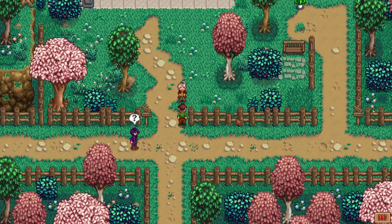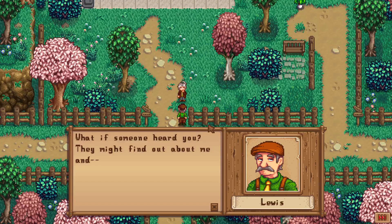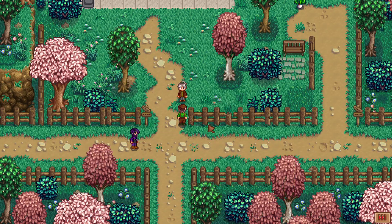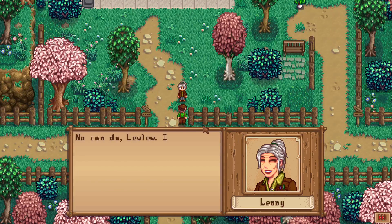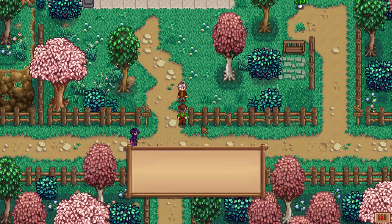It looks like we've already accessed a cutscene at the bus stop. Let's watch and see what happens. The cutscene involves two characters — Lenny and Lulu — talking quietly. Lenny mentions still having lots of paperwork, and Lulu tells her to stop procrastinating. Lenny says it's her right as big sister and that she has to catch the cable car before it fills up.